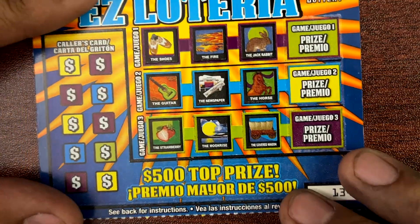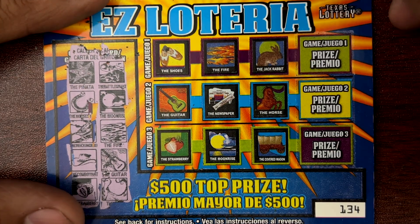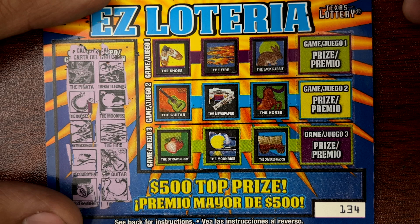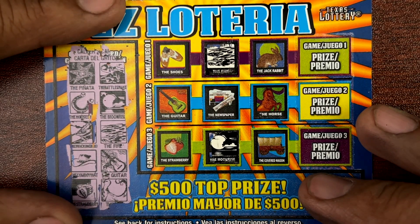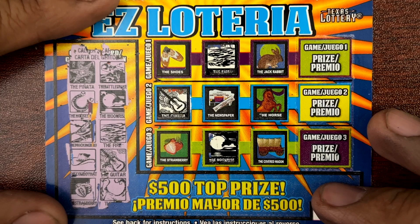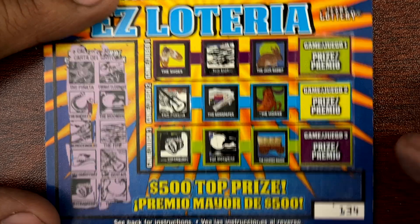Can we go back to back? Ticket 134. Piñata, rattlesnake. Horseshoe, moonrise. Mockingbird, fire. Cowboy hat, guitar. Strawberries and a hen — hen is not there. So 134 is a loser. All right, 135.